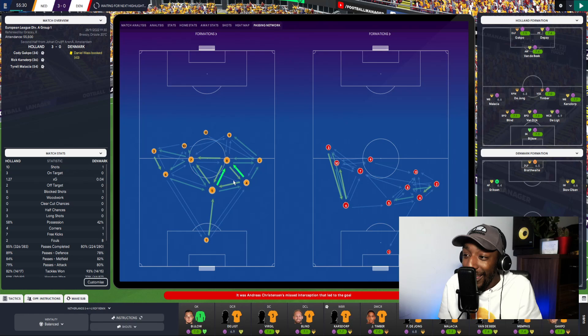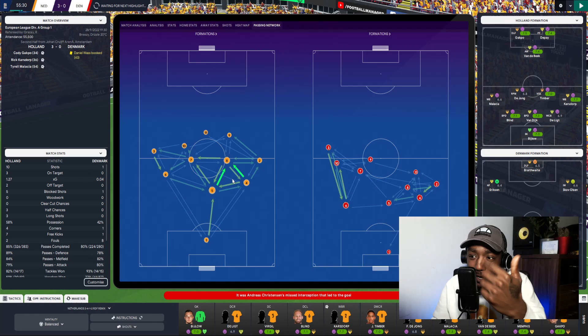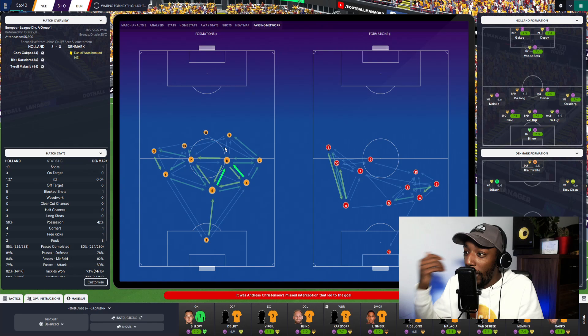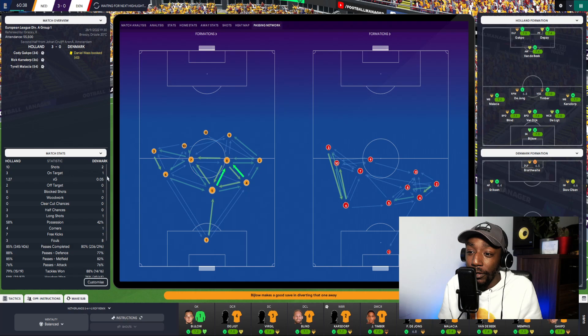The pass map is a beautiful sight. You can see we've got a slight focus on the right-hand side, but our playmaker on the left is still receiving the ball. Using a 3-4-1-2 it looks more like a 3-4-3 looking at the passing network, which is a good thing — players are rotating and interchanging, possibly really confusing the Denmark defense. We're having a good game; they've just had their first shot on target.